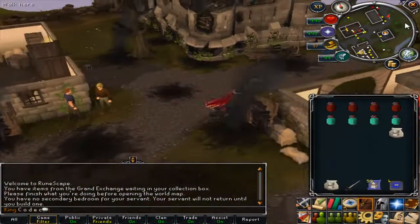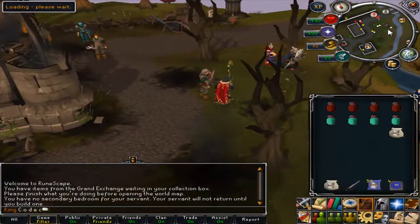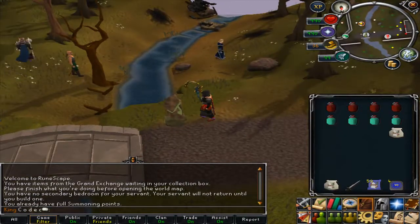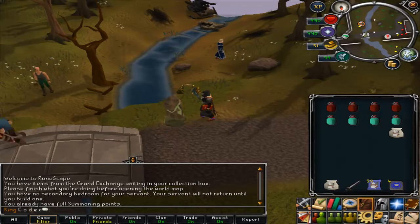Hey everyone, what's up? Welcome back to Pimp My Bank. This is episode 2. The first episode seems to go down quite well, so I thought I'd have another go and maybe give out some tips. Today I am going to be doing Ganodermic Beasts. I'm going to be showing how I did it when I camped them for two weeks and I actually made like 200 mil. I've got a video of me selling my loot tab on my channel — I'll put an annotation or a link in the description to that. Prices are still pretty much the same as they were then, so the cash is still really good. It's a really good way of making money.